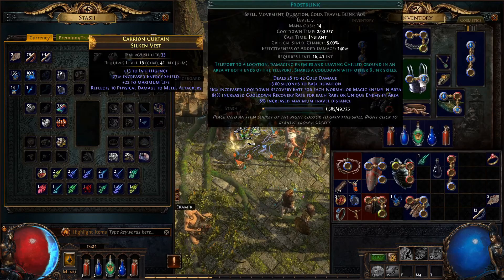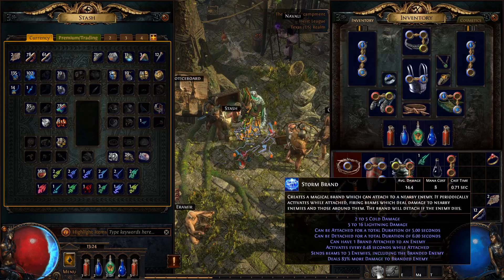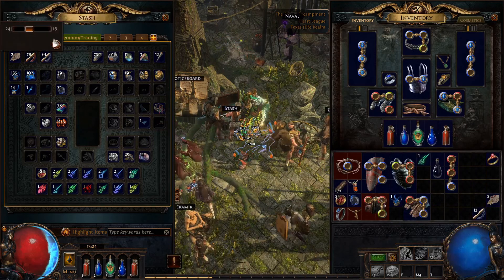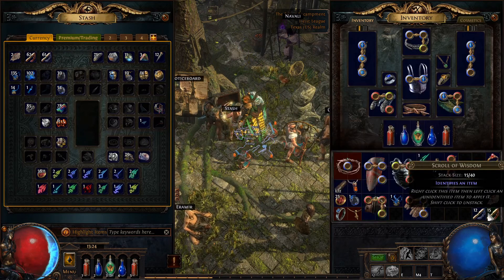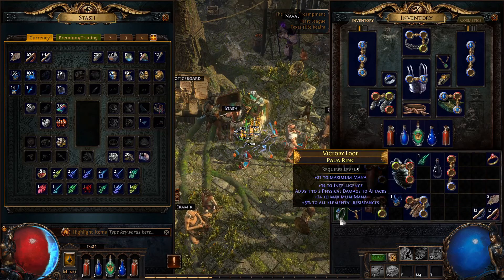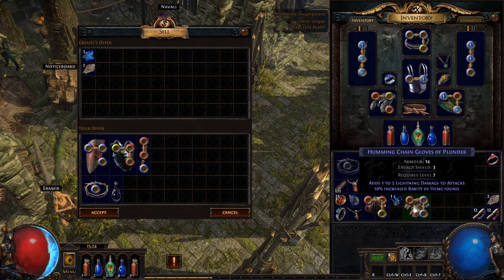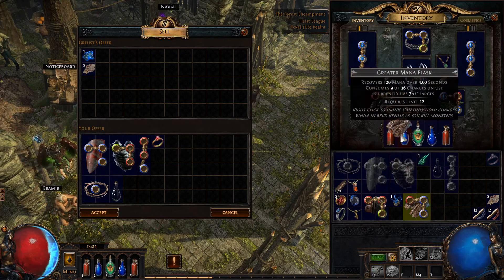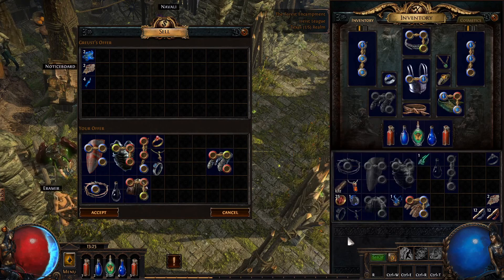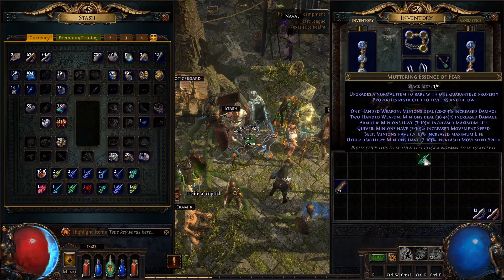We can put Storm Brand and Flame Dash inside of this — Flame Dash here and Storm Brand there, with Raging Spirit and Arcane Surge. I'm going to take some Scrolls of Wisdom out of my currency tab to finish identifying everything. Sometimes you aren't able to identify everything before you sell — that's totally fine, but if you've got the scrolls, definitely identify. I'm going to keep these gloves because they have better sockets for our build.